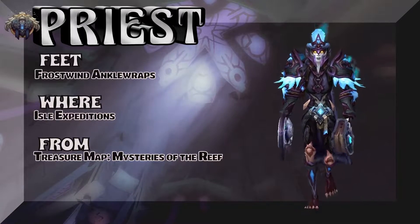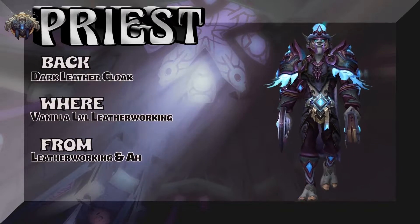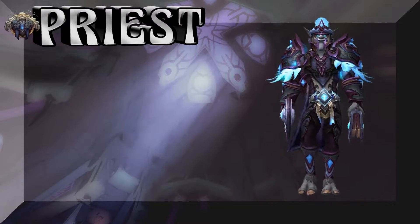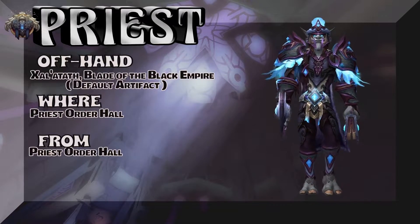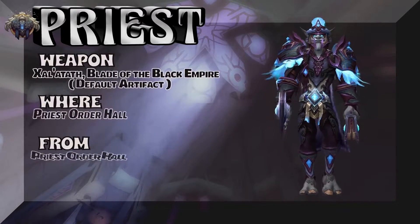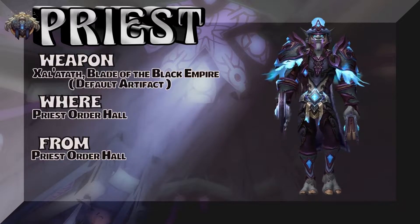We have a Zandalari troll showing you the Dark Leather Cloak — vanilla level leatherworking, or just buy it on the auction house. The offhand is your default artifact from the priest order hall, and of course the weapon is the default artifact for priest out of your order hall from Legion.